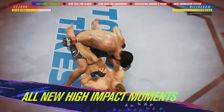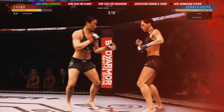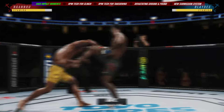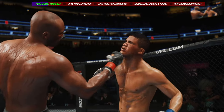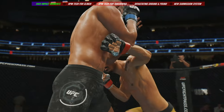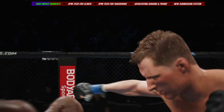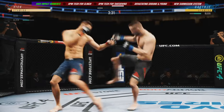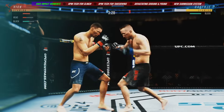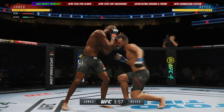UFC 4 introduces all-new high-impact moment presentation to ensure you see, hear, and feel every sensational turning point in the fight. When you land a devastating blow, improved real-time facial and body deformation sends a shockwave through your opponent, and with all-new replay cameras, you get to see every brutal detail in super slow motion. When someone gets rocked with a big blow or crisp combination, all-new stun moments let you know when it's time to go for the finish or cover up and survive.